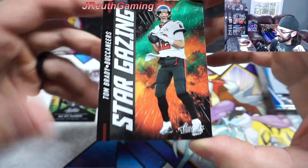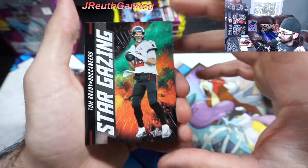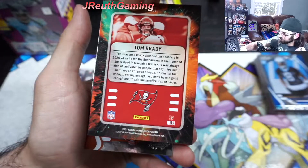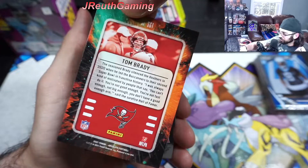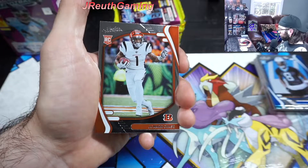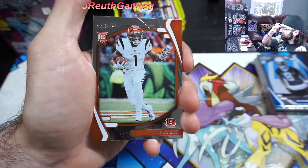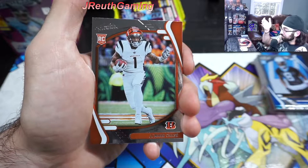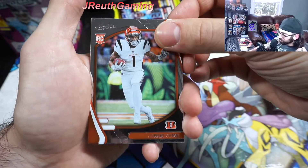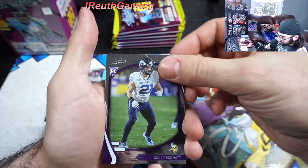Stargazing Mr. Tom Brady! Let's go. I really wish they were numbered. Beautiful card. And we got Jamar Chase - front runner of the Offensive Rookie of the Year. He's neck and neck with Cooper for most receiving yards this year too. This is a great hit - we will take that 100%.